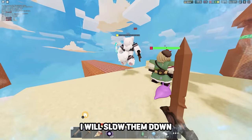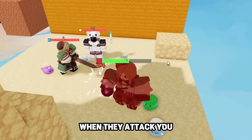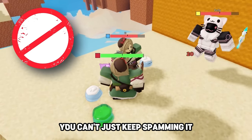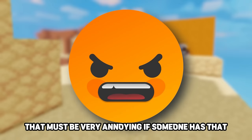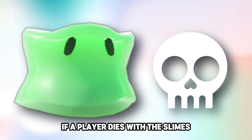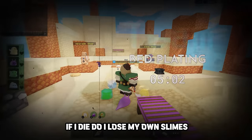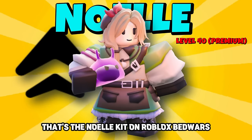The last slime is the Frosty Slime. By damaging a player, you slow them down — the slowness only applies for a second or two, and there is a small cooldown so you can't keep spamming it. The max upgrade of the Frosty Slime is 50% slow, which must be very annoying. If a player dies with slimes assigned, the slimes return to the Noelle player. If the Noelle player dies, they also keep their slimes. That's the Noelle kit — one phenomenal support kit.